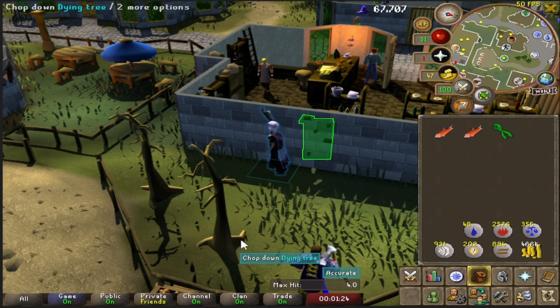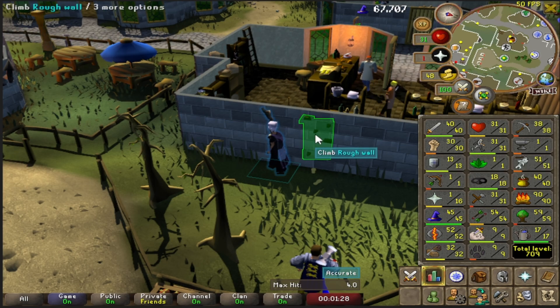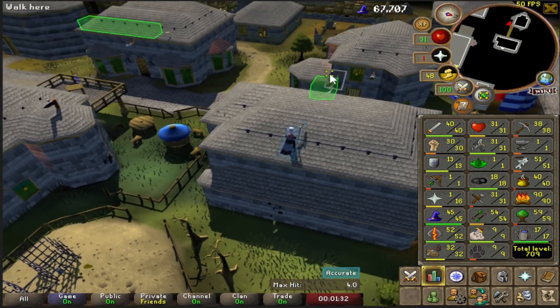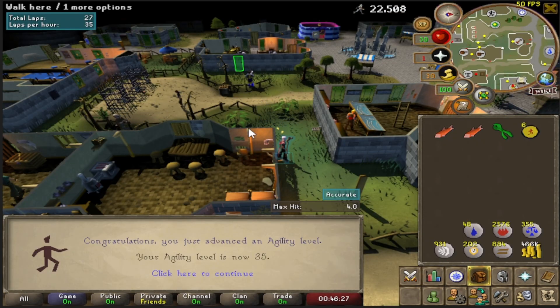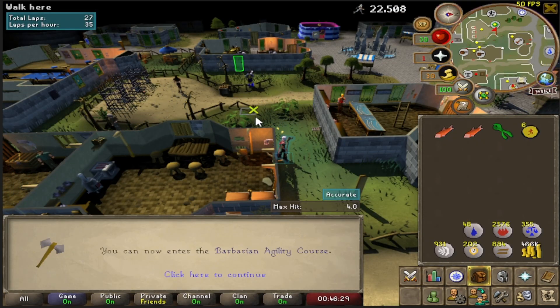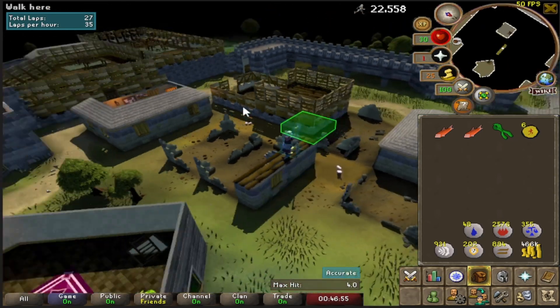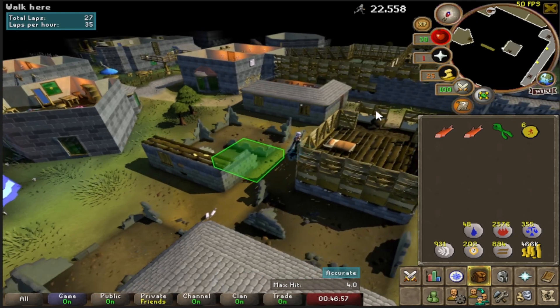We're going to get to 40 agility and then probably head to Canifis to level agility there. There's 35 agility — well on our way to 40.